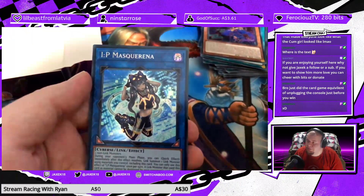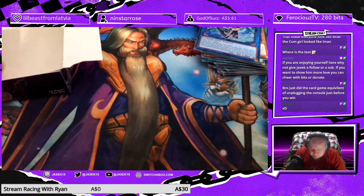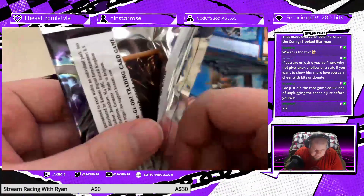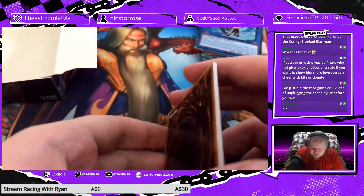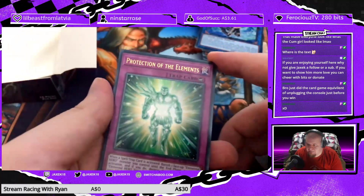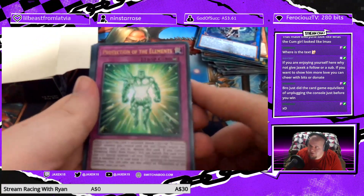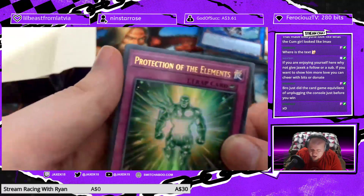I forgot IP Masquerena is getting a reprint in this set — f**k yeah, that's such a sick f***ing reprint! I know a lot of people don't like it because IP Masquerena's original printing was Secret Rare and also had a Starlight Rare. In this set it has a Secret Rare and a 25th Anniversary Rare reprint, which is just Starlight Rare but with a stamp on it. Not everyone is happy about that, but for people like me who are poor and have to roll the dice for good cards — it's a good f***ing reprint.